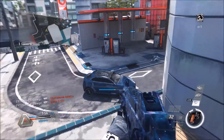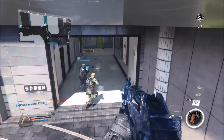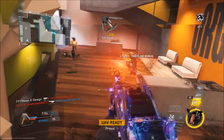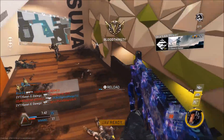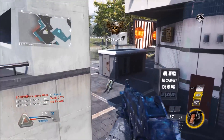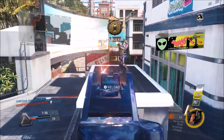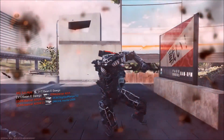Moving on to the perk setup — it is the same setup I use for pretty much all of my assault rifles. On this class I use Ghost and Overclock, doubling up on perk one. Ghost is the second most important perk in the game — I've said this in a lot of my other class setup videos — because it allows you to stay off the mini-map. You cannot be detected by radar, and UAVs are the most widely used scorestreaks in the game.